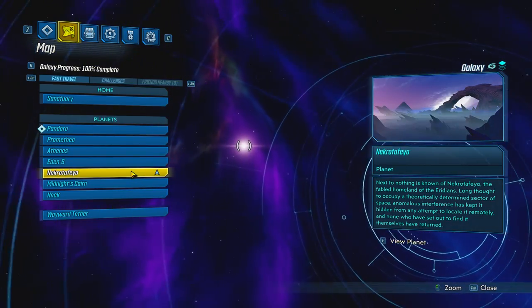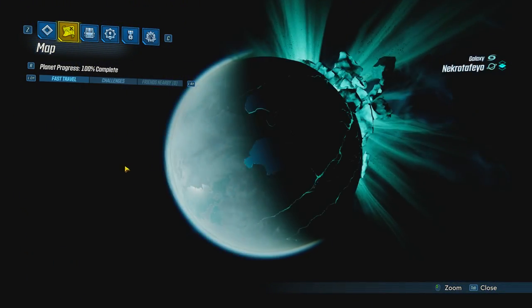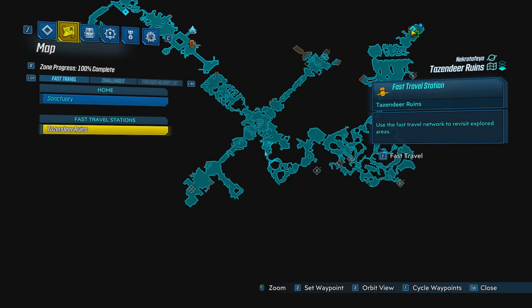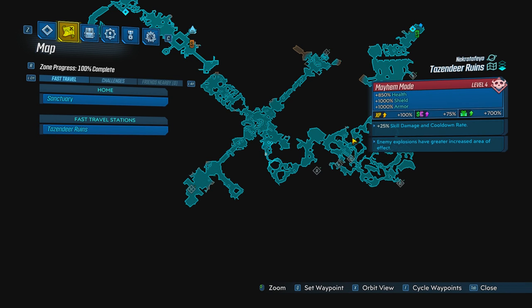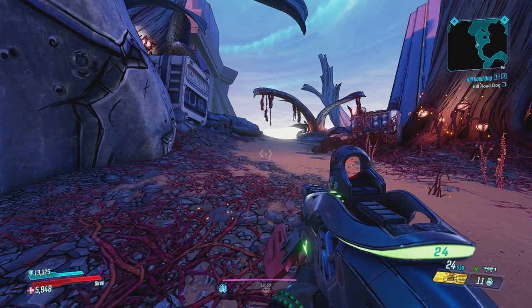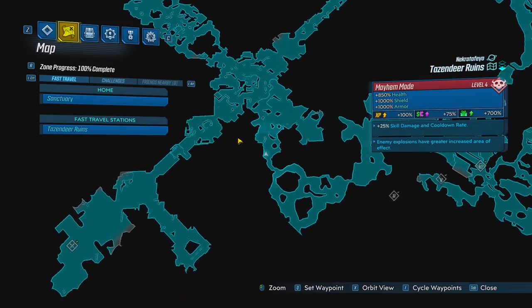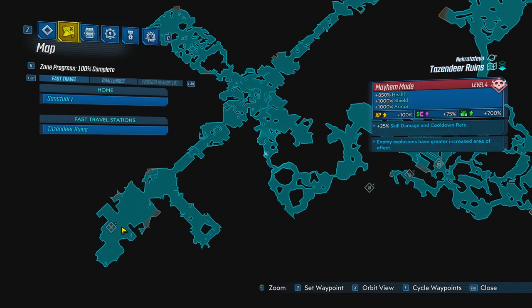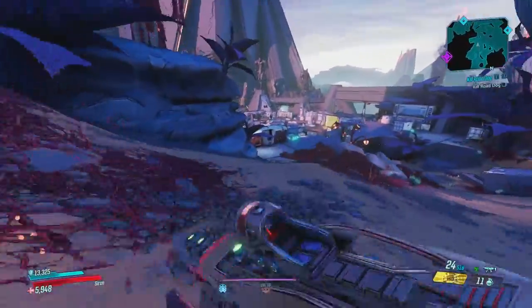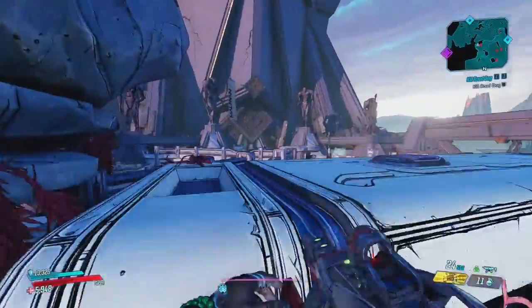You're going to want to make your way to Tazendeer Ruins in Necrotafeyo. When you spawn in, make your way through to this spot right here to get the checkpoint. Once you get this checkpoint, you want to make your way to this spot — just get there as fast as possible because that's literally the closest one.